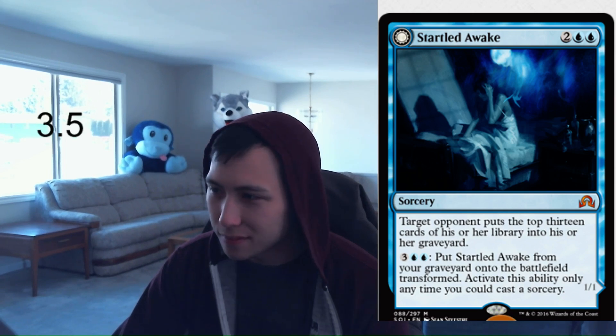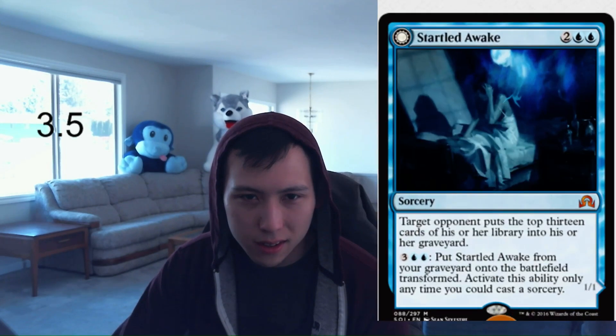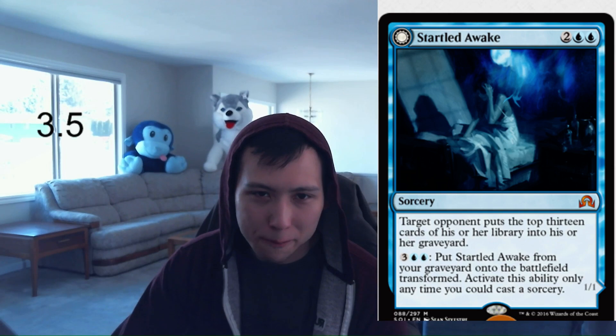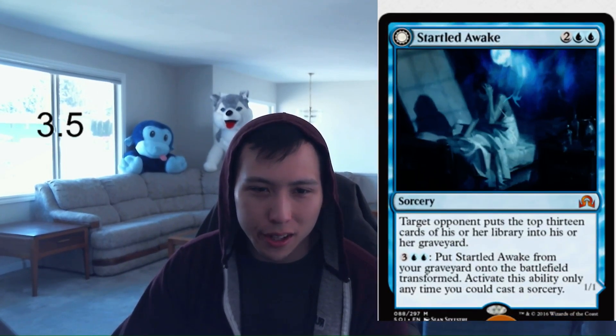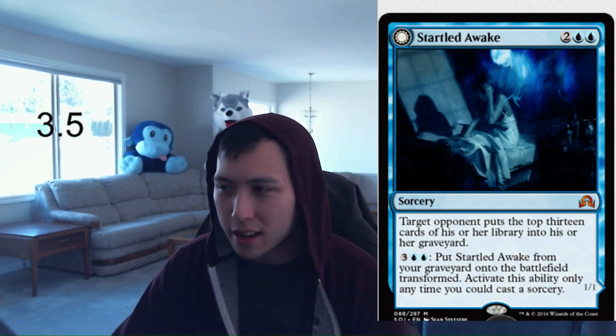In any kind of gummed-up position where your opponent doesn't have a 1-power creature, it's just so hard to deal with. You cast it, mill them 13, put it onto the battlefield as a 1-1, attack them, and it comes back to your hand. It's a little slow and susceptible to removal or smaller creatures, but if they do kill it once you flip it back, you can keep bringing it back for 5 mana. So 3.5 for Startled Awake.